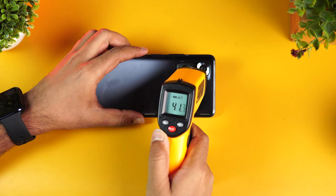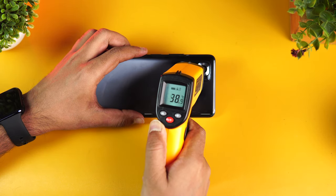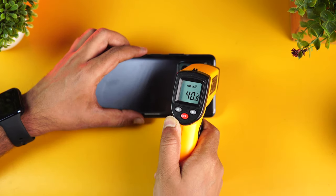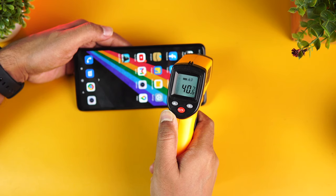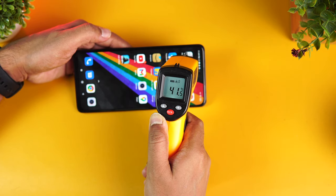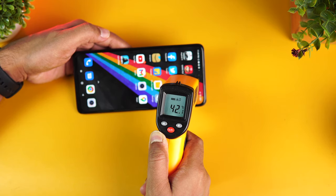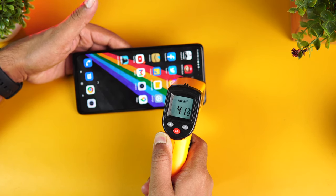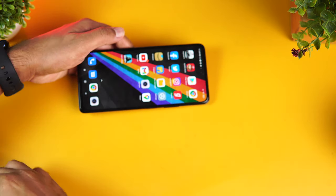We are done with Asphalt 9. Checking the temperature: the back panel is at 41.8 degrees, with around 42 degrees near the camera area. The display is also around 41 to 41.5 degrees, closer to 42 degrees. This is not overheating — 42 degrees is kind of acceptable given that we played with higher graphic quality.